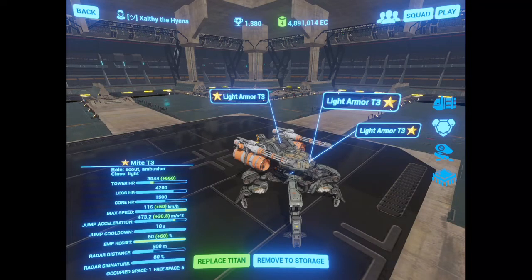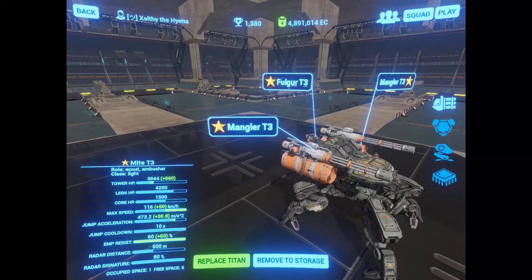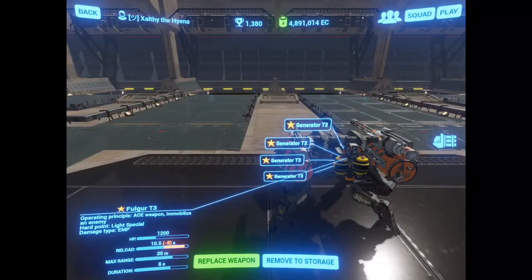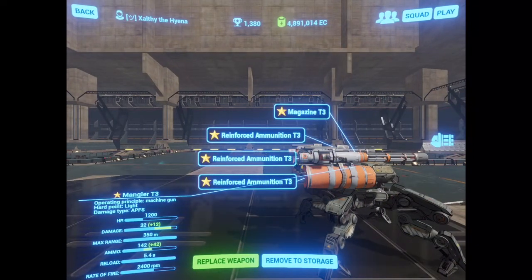When you only rock light armor it's better to go for non-resist. And this particular bot has EM circuits because I find myself dueling other light bots all the time with this. The weapon setup today is generators on the Folgor and a single mag with reinforced ammunition on its manglers.